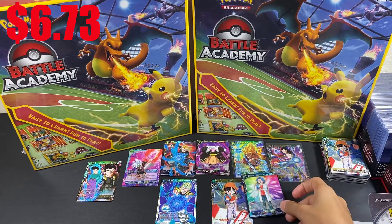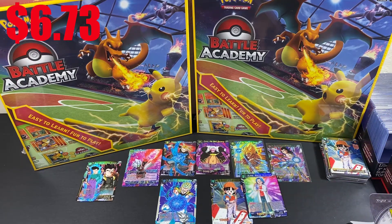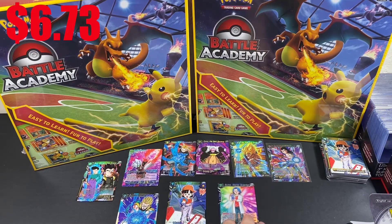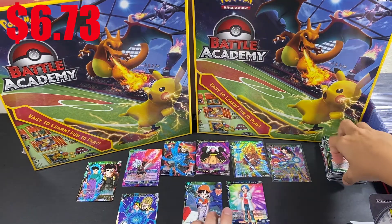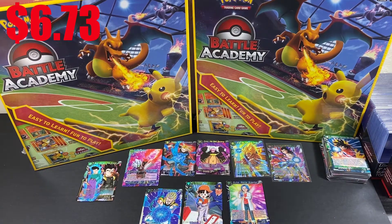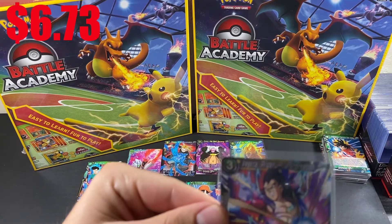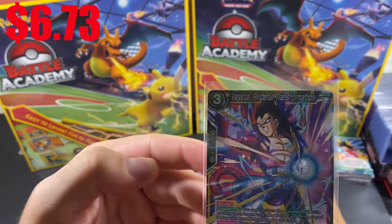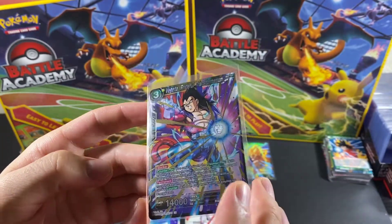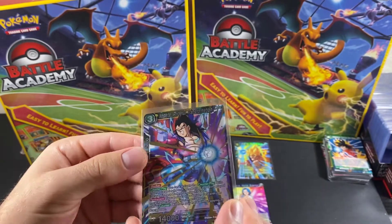I assume all these commons and uncommons aren't going to be worth much. Since they're putting a holo in every pack, I assume these commons and uncommons are going to be pretty priced out. But I'm pretty stoked about this Vegeta Prideful Transformation — let me get it on the screen there. I dig it, nice card.